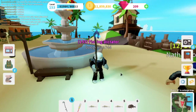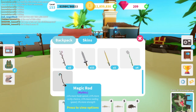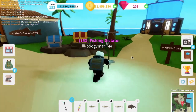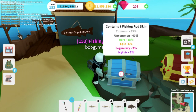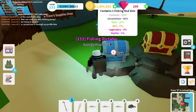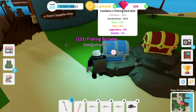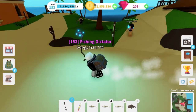To get the mythic fishing rod, never go for the wooden chest that costs 1,000 coins — it only goes up to epic rarity. Always go for the 5,000 coin chest because you have a chance to get legendaries and mythics. The mythic chance is only 1%, but as you can see in my other videos, my brother got it on his first try. I currently have almost 12 million coins and I'm a fishing dictator level 153.